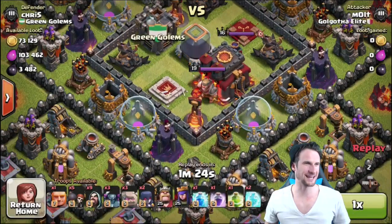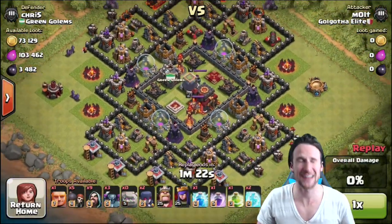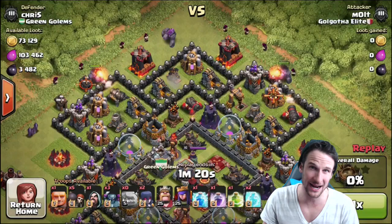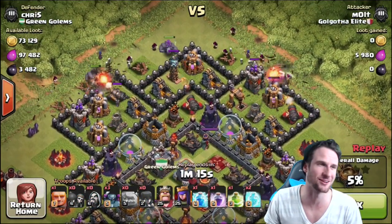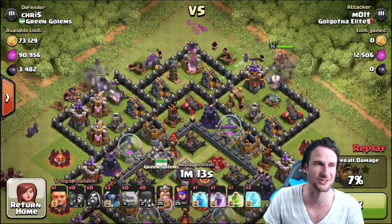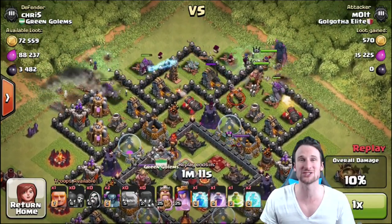Hey, what's up guys, welcome back — it's Memo, and we are back with the class challenge with Nick and Cam. Today we had to protect the giant. This is a series that Cam has done on his channel — it's a go-wipe attack strategy where you have to use a single giant.